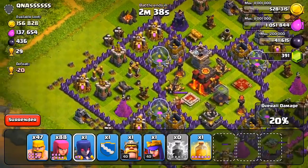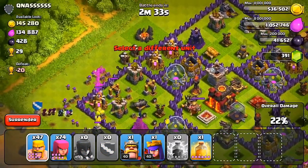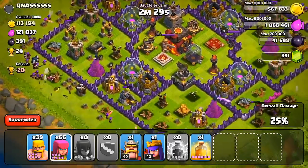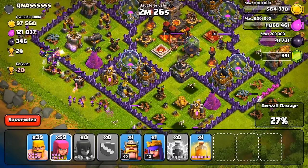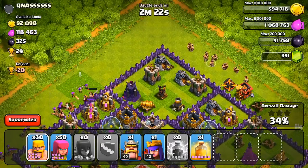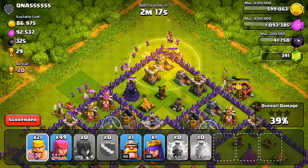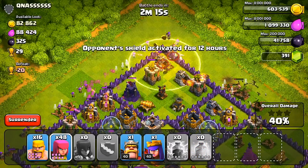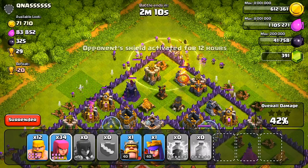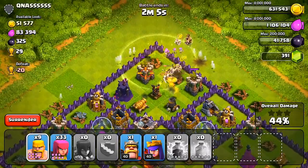I'm only trying to get 50% with this raid, just attacking the buildings on the outside. This base probably isn't even the perfect base to attack — it does have a lot of stuff away from the core, but this guy has a ton of walls, so it's not super easy to get to the gold mines and elixir pumps. I'm at 37% and I did bring a heal spell, which worked out pretty well. Maybe a jump spell would have been better, but we're at 43% and I still have my heroes left just in case.